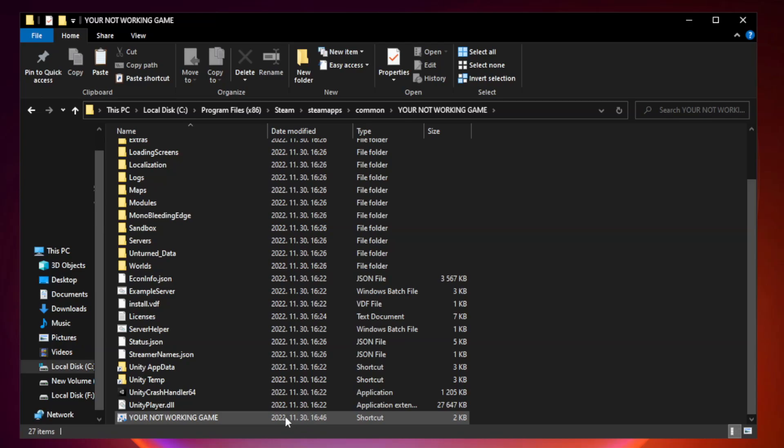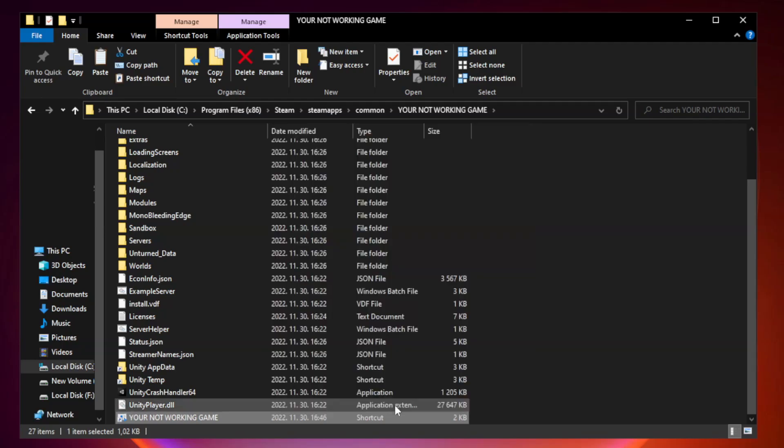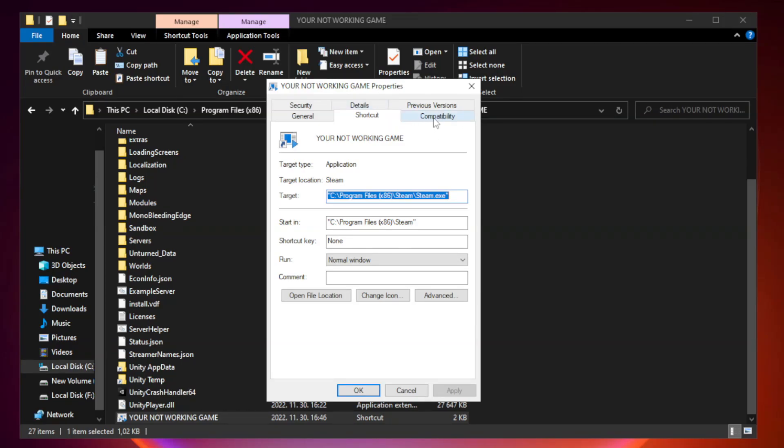Right-click your not-working game application and click Properties. Click Compatibility. Check Run this program in compatibility mode — try Windows 7 and Windows 8. Check Disable Full Screen Optimizations and also check Run this program as an administrator. Click Apply and OK.